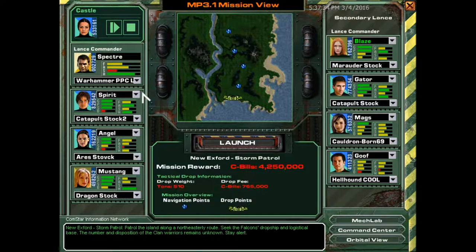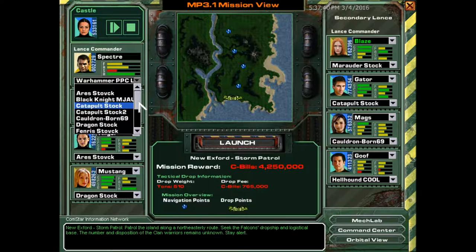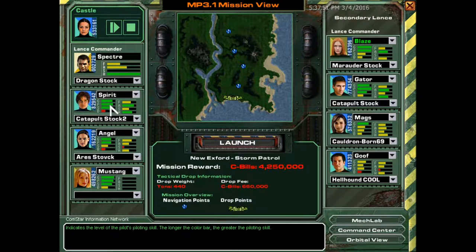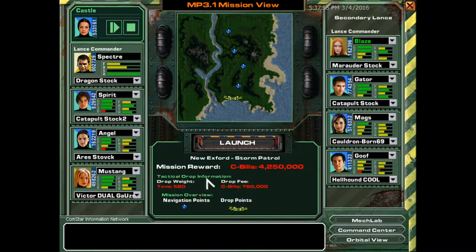With the limited information we've gathered on the island's topography, it is difficult to anticipate the enemy's disposition or logistical supply routes. A recon in force is required to better assess the situation. Search and destroy protocols may be instituted following enemy contact or discovery of mission-critical enemy operations. And Mustang gets the dual Gauss because she's cool or something. Let's launch.